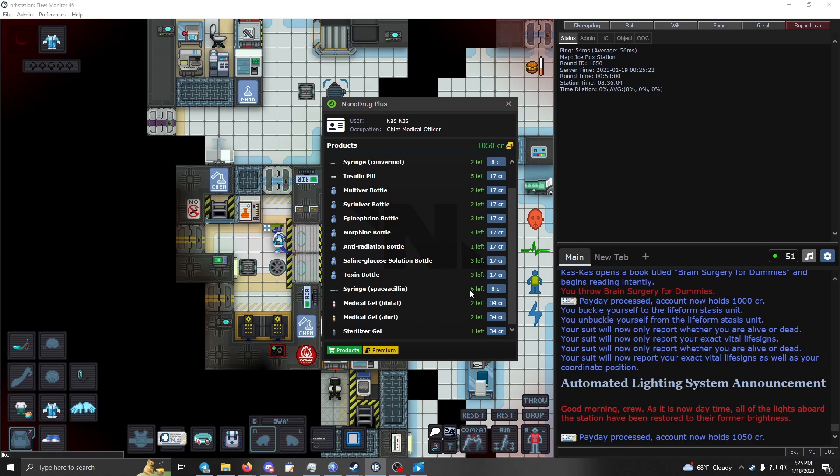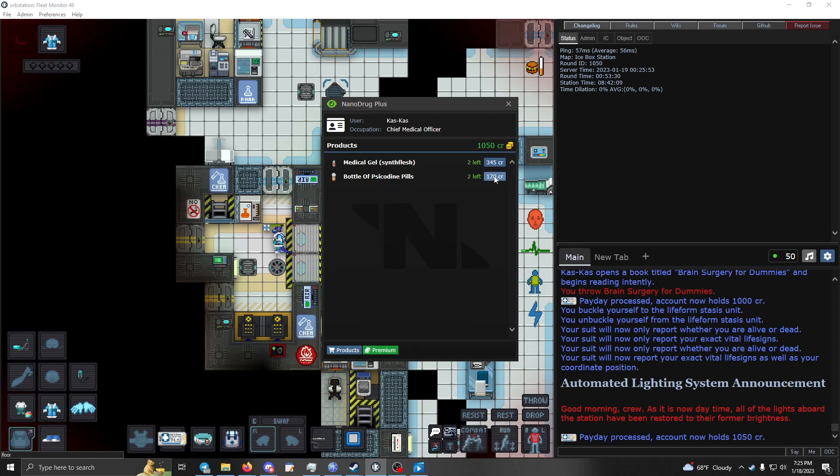Spacillin is good if there's a disease going around and you don't want to catch it — jam yourself full of it and give it to others working in the area to limit the spread. The gel bottles are the same as patches but have more uses — more bang for your buck. Sterilizer gel makes surgery go a bit faster. Psychedine pills are for patients with phobias. Synth flesh is worth remembering.